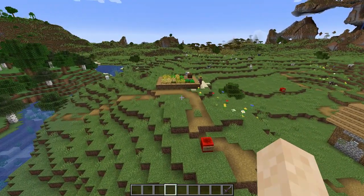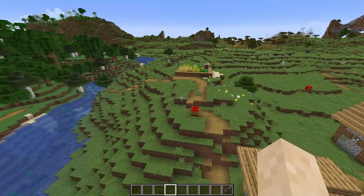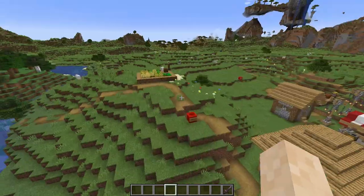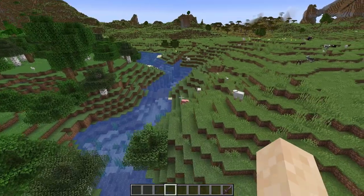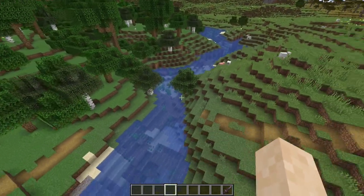Nobody commented on what they wanted me to build next, so I'm going to decide I'm going to build a gorge next. But there's about three things in the way: there's this house, there's this job right here, and I think this hill needs to be cut back a little bit to show that the area can be opened up more.